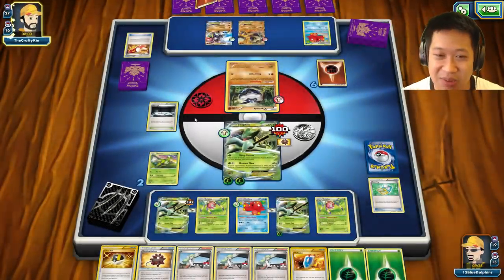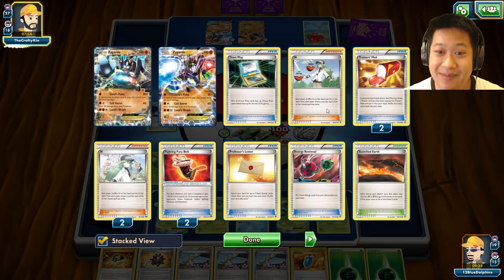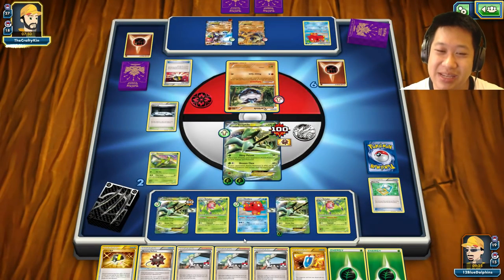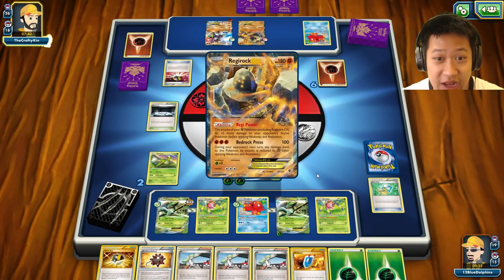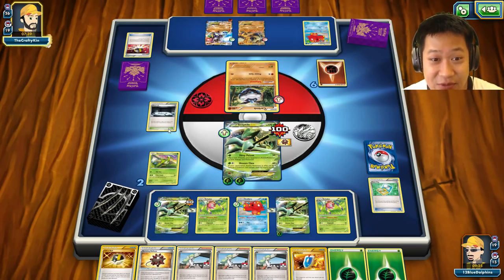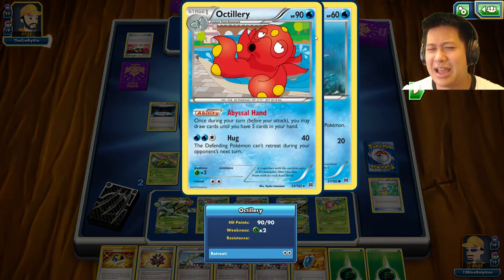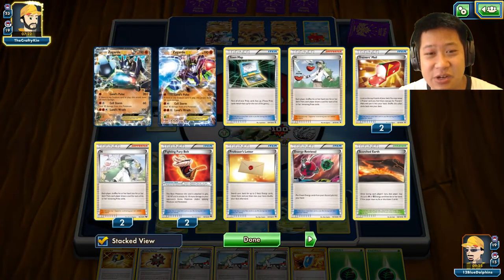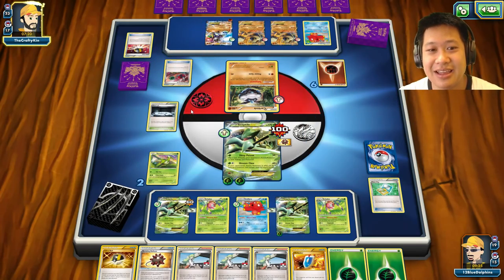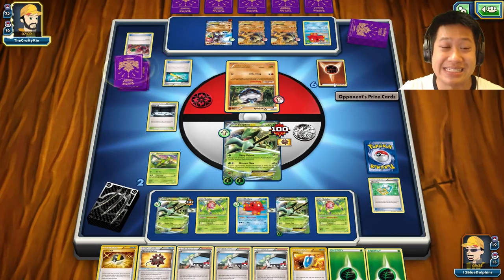Zygarde comes out — Ultra Ball. He's used up his three Ns, which were helping him early on. There's a victory card right here; I'm just going to hold on for it. Is there another Regirock? That Pokémon Power is going to get disabled by Silent Lab. Octillery is unaffected as an evolved Pokémon — five cards, what can you do? He's going to need a Super Rod to get Zygarde going again, but I don't see how he can get enough momentum dealing with Weakness.